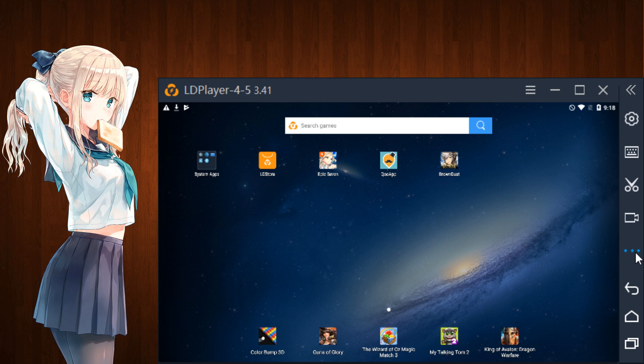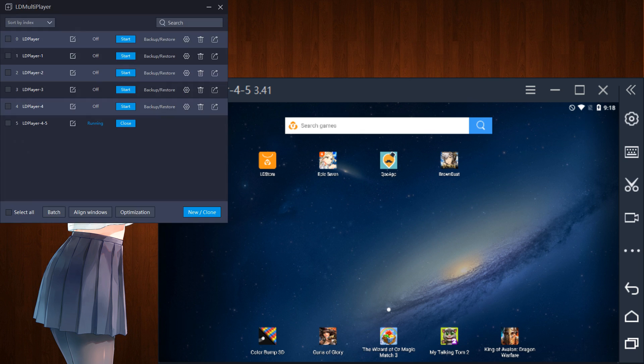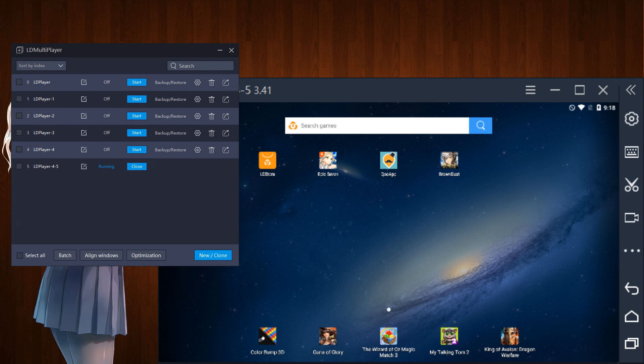I know it's not going to show on your screen, but all you have to do is hit the little three buttons and then look for the one called Multiplayer. Nox has a similar name for it. Let me grab this for you so you guys can actually see it — there it is.